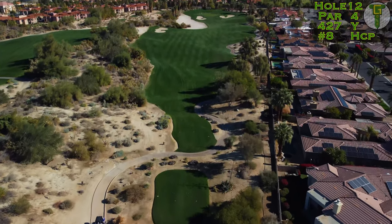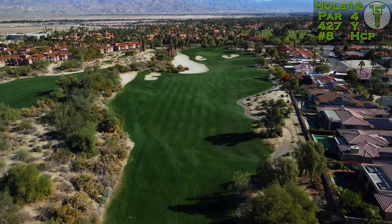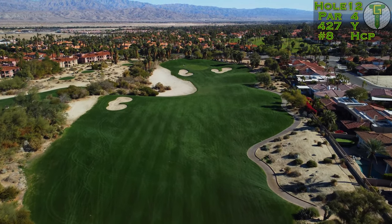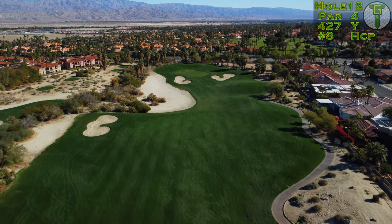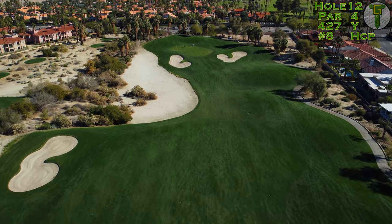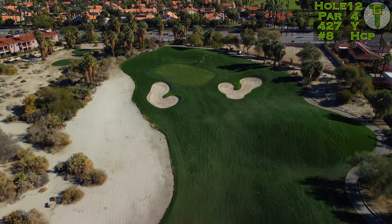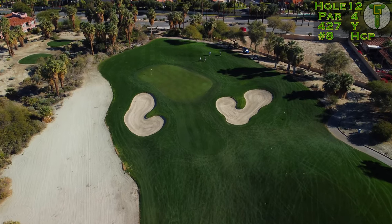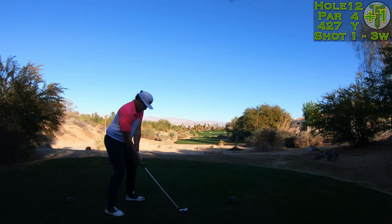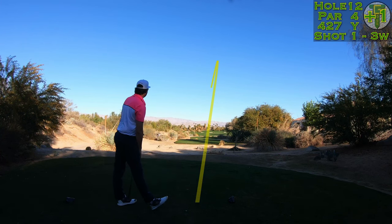We're on to the last of those par fours, the 12th, 425 yards from the tips, and it's going to be a little more dramatic than the last two. The fairway sits elevated from the rough and the natural area on the right, and the fairway bunker is flush with the fairway. Then a big natural waste area creeps in from the left, making the fairway snake all the way around. You really have to pick your distance precisely into this elevated green, as the bunkers are very deep.